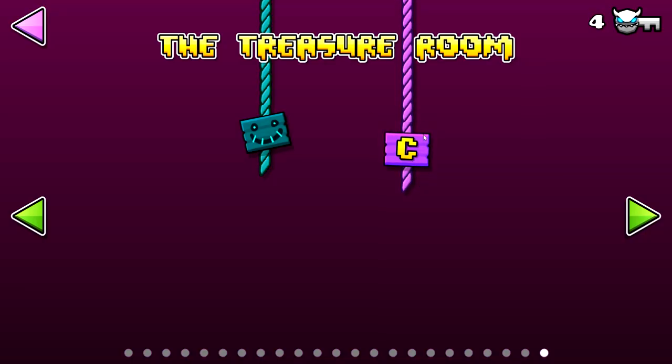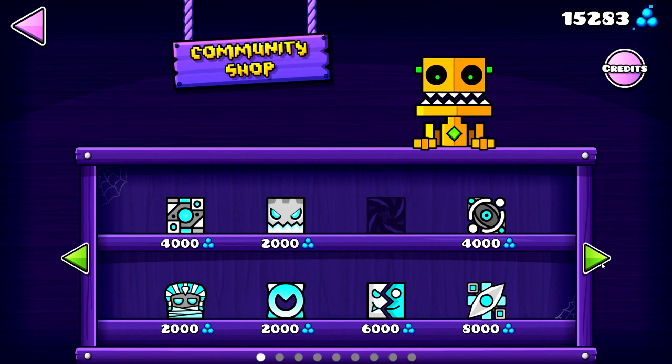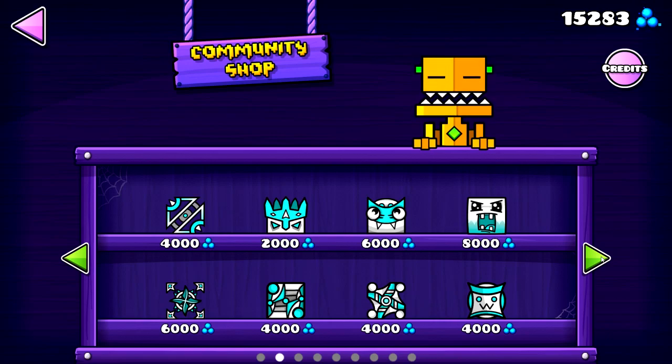The main focus of update 2.11 was the community shop, which is located in the chest room next to Scratch's shop. There are a lot of icons of each game mode you can choose from. I'll let you guys enjoy the icons and this awesome music.